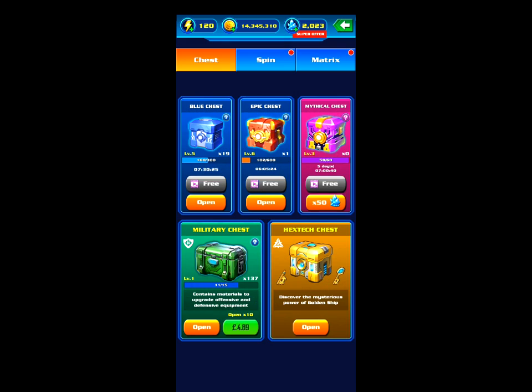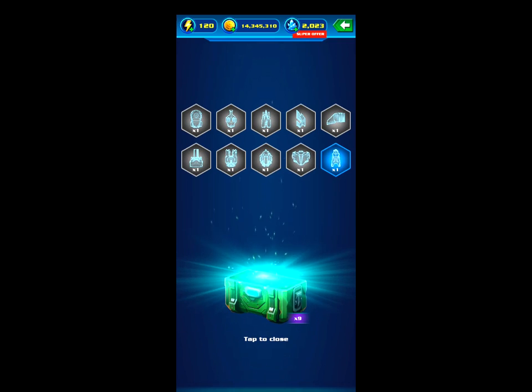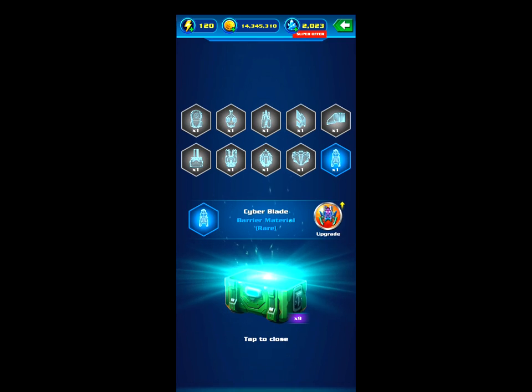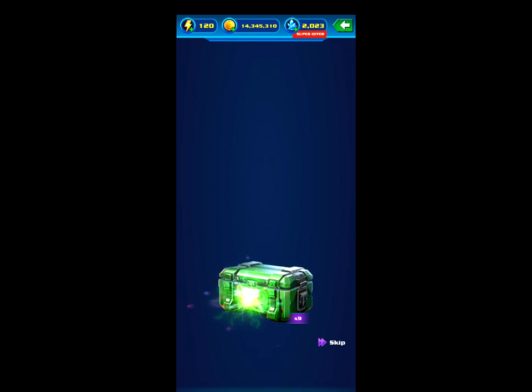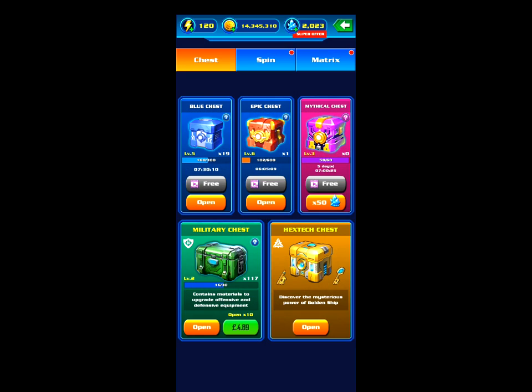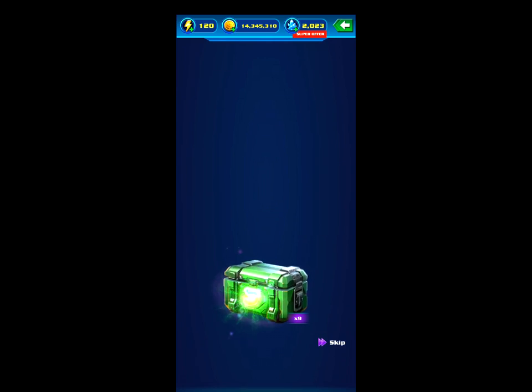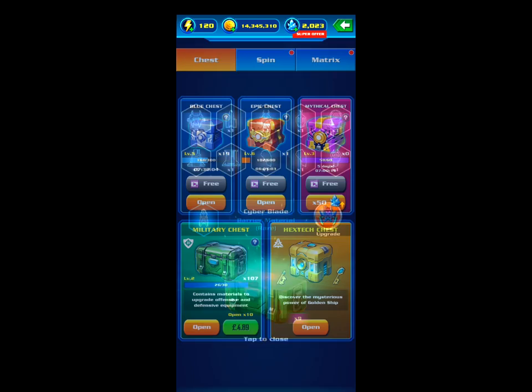There we go, that's a lot better. Open again and just skip so you can see all the items I'm getting from this. Oh, that looks quite interesting - a rare material. There we go, skip through this. There's a green one there. So most of the items are the common ones and occasionally you get something a bit rarer by the looks of it.